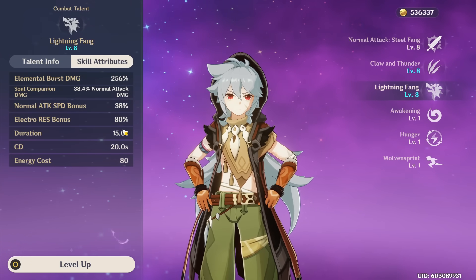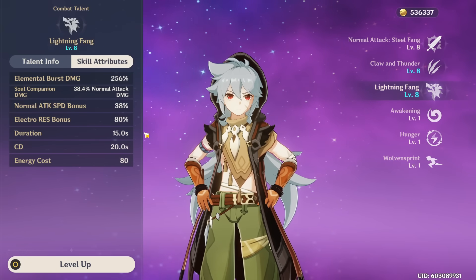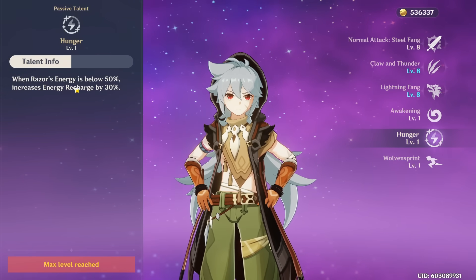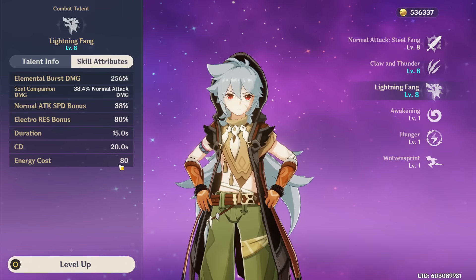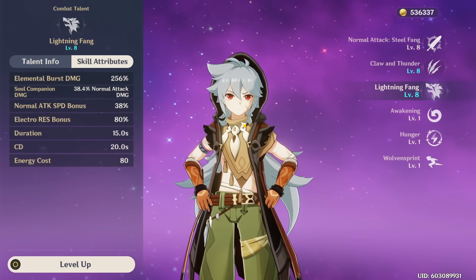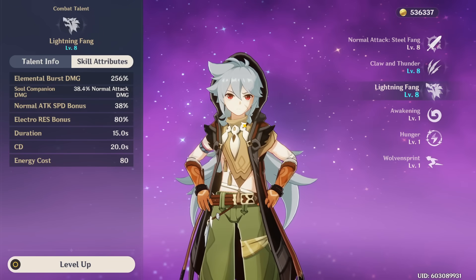This ability buffs you and makes you deal two hits at once: one electro damage from your wolf and one from your normal Razor attacks. It also increases your attack speed quite significantly, and you're more resistant to interruption plus have electro resistance. The only downside is the energy cost is quite high, but once you get the second passive talent which gives more energy recharge, and if you manage your E properly, this shouldn't be too big a deal.